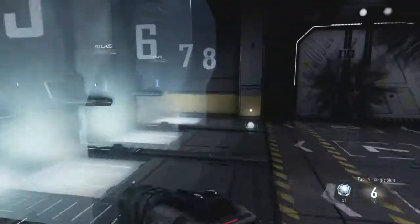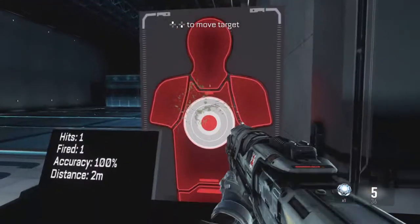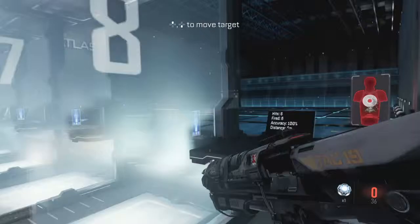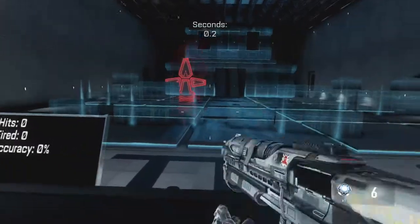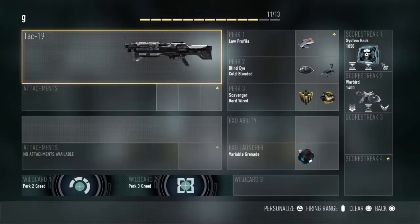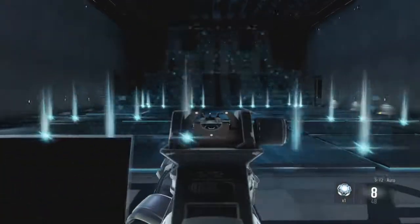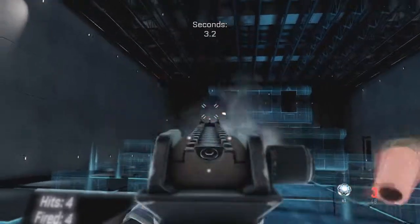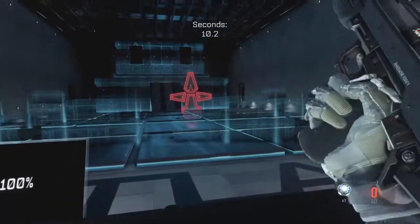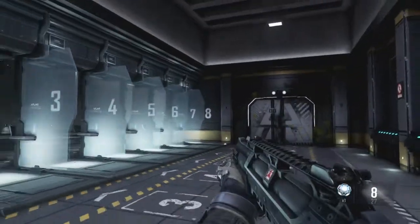Now for shotguns — on the range this one is very lethal, but at a certain distance the range drops off badly. It takes about four shots to kill one target at range. The S12 is a semi-automatic shotgun that holds eight rounds. I like the sight on it — look at that. But it took one and a half magazines just to kill one target.